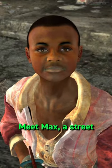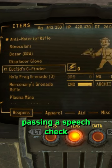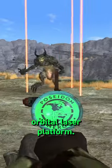Reach for the sky, mister. Meet Max, a street archer of Freeside, who you can find chasing his friend Stacy around with what appears to be a toy. Parting with some caps or passing a speech check reveals that this is in fact Euclid's C-Finder, a targeting device for the Archimedes 2 orbital laser platform.